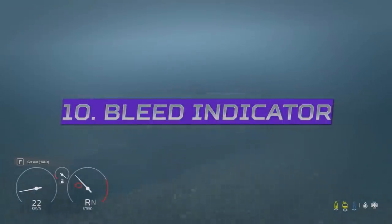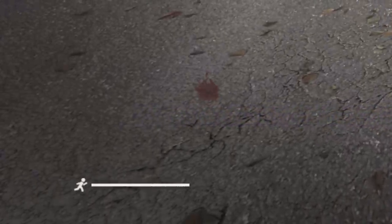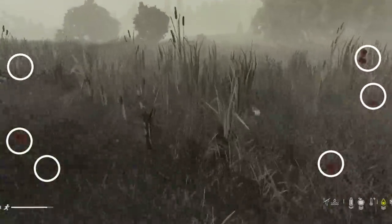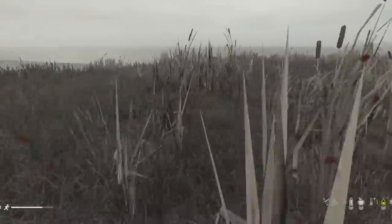Similar to how shock damage is displayed with dark edges on your screen, bleeding now has a visual indicator that displays how much you're bleeding, with each of the blood splats resembling a different bleed — though this needs more testing.